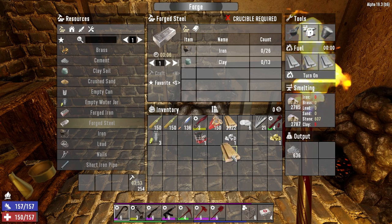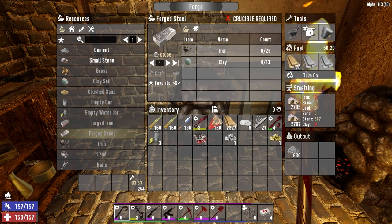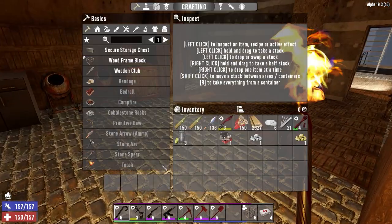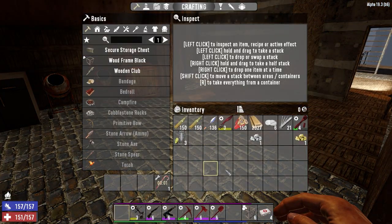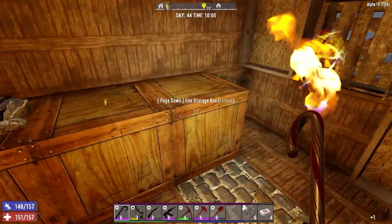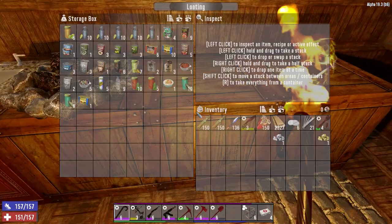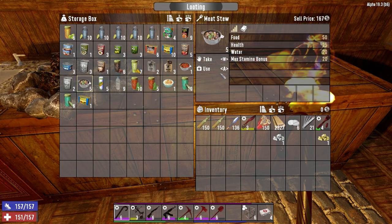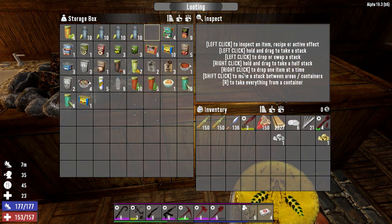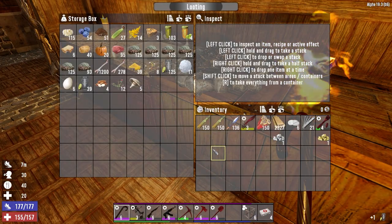I don't know why I'm so frugal with this stuff - I've got so much wood and materials that it really doesn't matter but I just get really frugal. All right, let's drop this stuff in here. Maybe tomorrow night we'll go look for nitrate powder, but I think maybe tomorrow I'll work on getting the downstairs sorted.